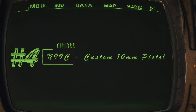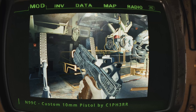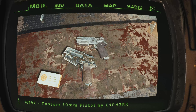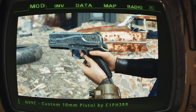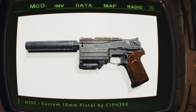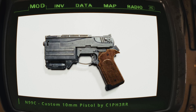N99C Custom 10mm Pistol by C1PH3RR. Are you tired of the same old 10mm pistol in Fallout 4? Get ready to have your mind blown with the N99C mod. This sleek and compact custom pistol is about to make your wasteland adventure a whole lot cooler. With the N99C you'll have a variety of customization options at your fingertips — want to make it look like a classic 10mm from the good old days? No problem. Prefer a winterized skin for those chilly Alaska missions? You got it. It's like playing dress up with your favorite sidearm.